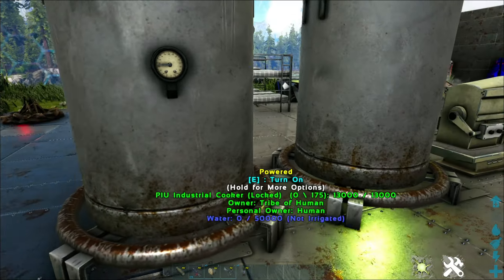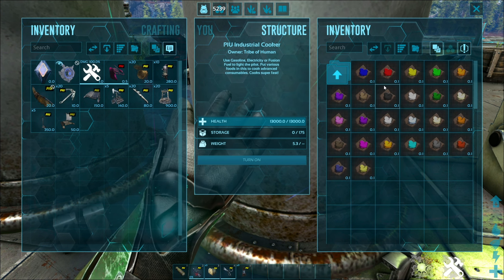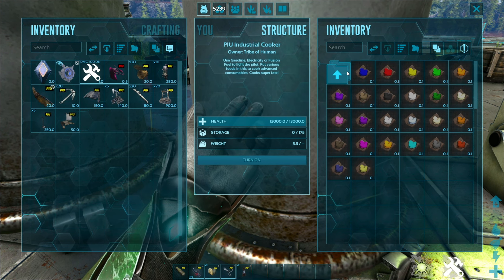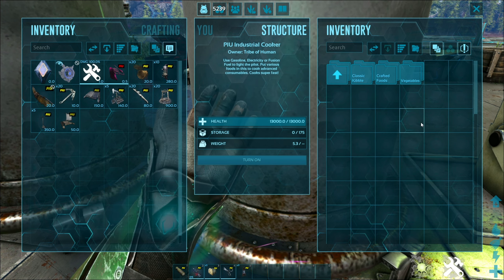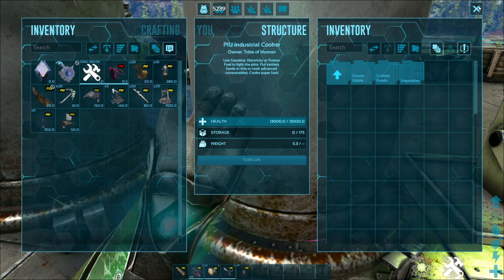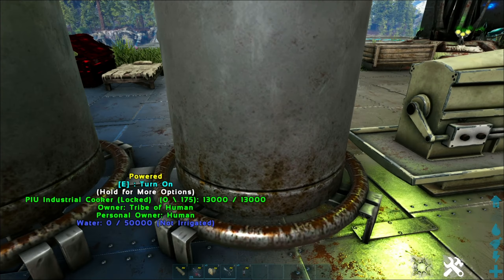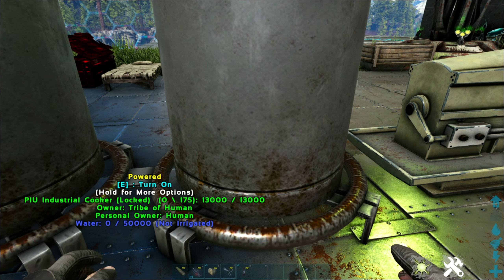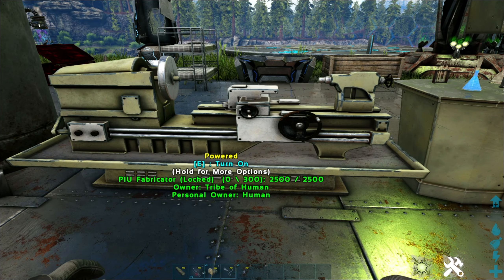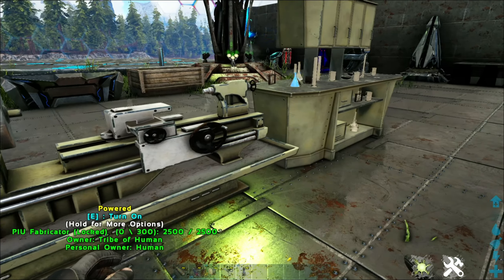The industrial cooker is more efficient and does things quicker. The slot size is a little bigger, and you get all the items you can normally craft in it. It's about the same size — slightly smaller — still needs to be irrigated, but it crafts things a lot faster.